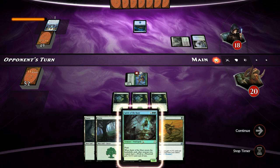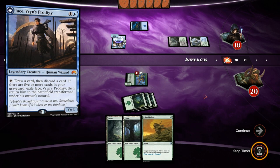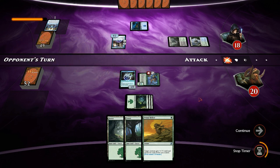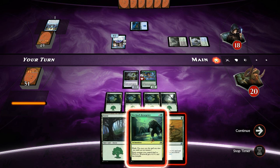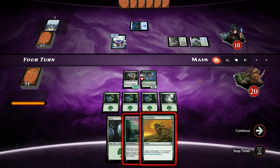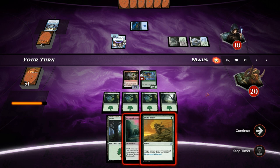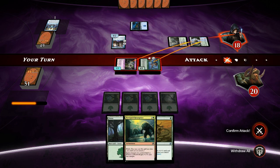Opponent also has black mana with a Hissing Quagmire and plays a Jace, Vryn's Prodigy. We play the Spirit of the Hunt and get to attack for a healthy amount. Make sure to play our Forest before attacking so Primal Bellow is better. Howlpack Resurgence is an excellent draw — if we play it we're attacking for 9, plus 4 is 13, putting the opponent down to 5. I'll save the Primal Bellow in case our opponent has a sweeper effect. Playing both spells would also transform our flip werewolf back, which we don't want.